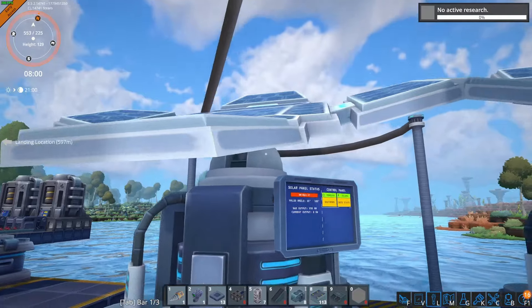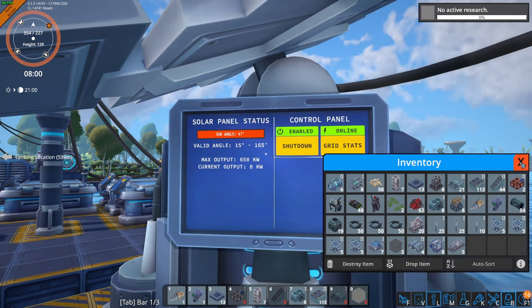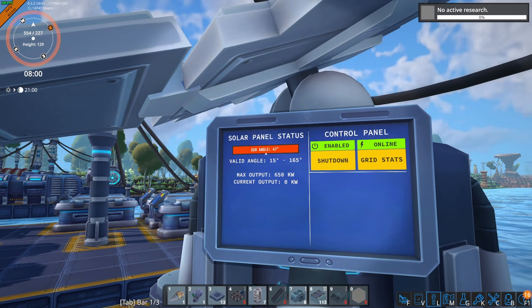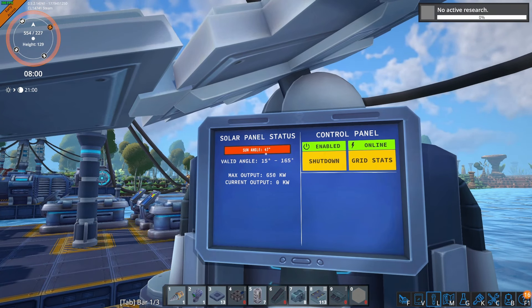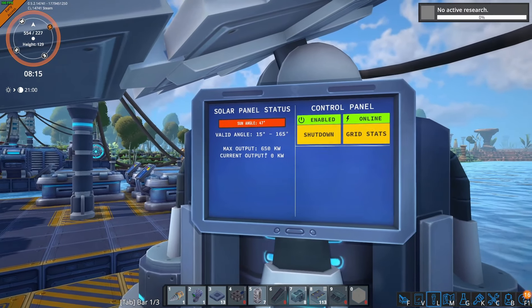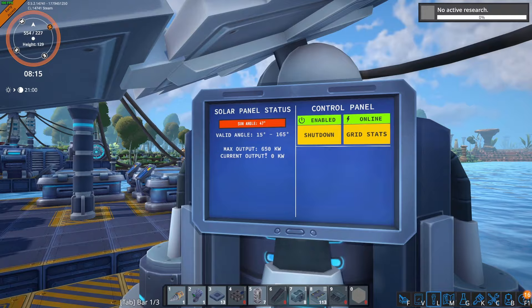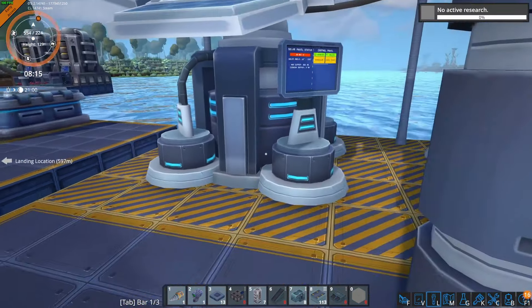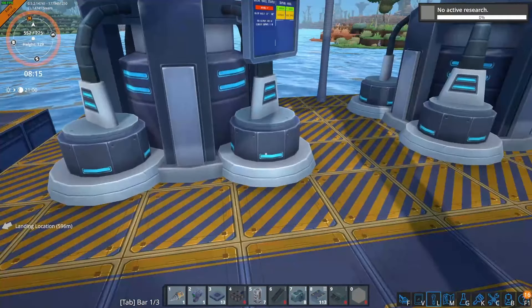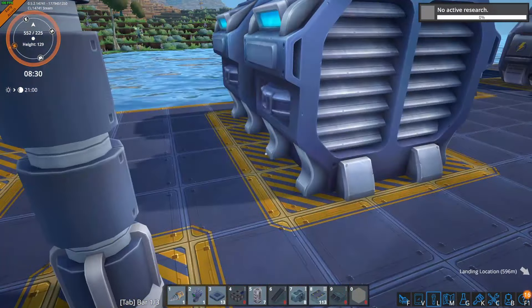If we head over to our large solar panels, the large solar panel has a maximum output of 650 kilowatts, and with the same sun angle of 47% we are taking a little bit of loss in power output but the large ones still deliver up to 650 kilowatts. That is why the large solar panels are actually worth upgrading to, even though you can fit more small solar panels in the same space.